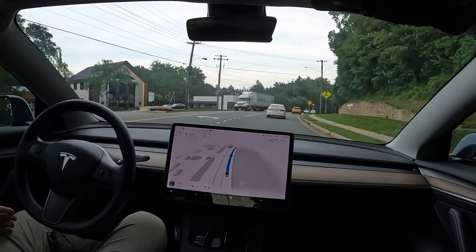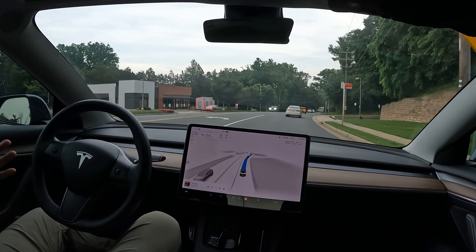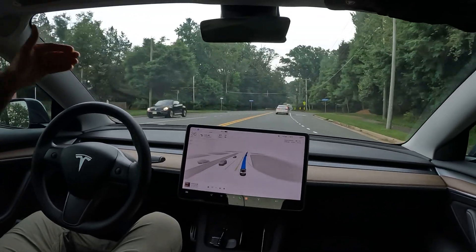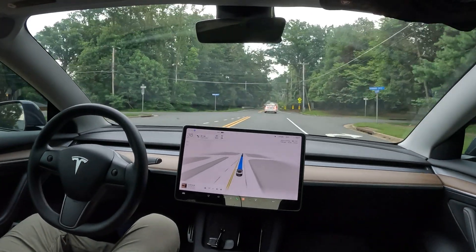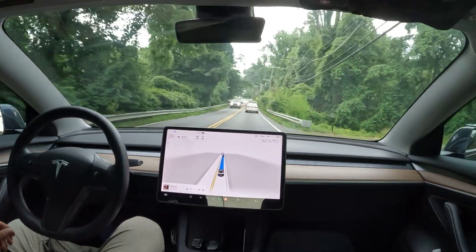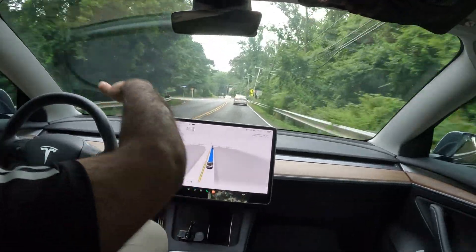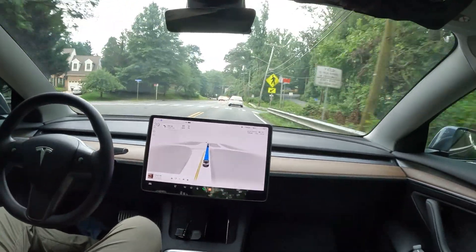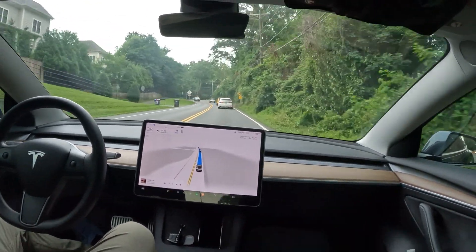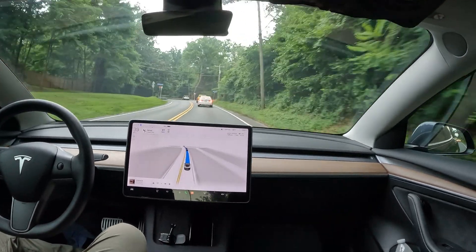It detects objects, cars, and people. If someone were to sprint out into the road, it would stop on a dime. For deer or something like that, it has radar built in right here and sensors all around the car. It uses that technology combined with the cameras and makes the best decision based on your surroundings.